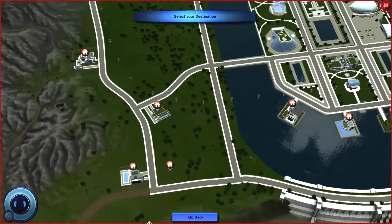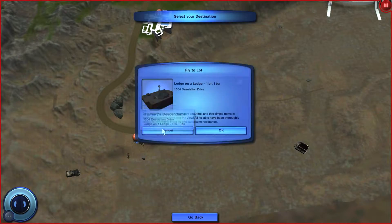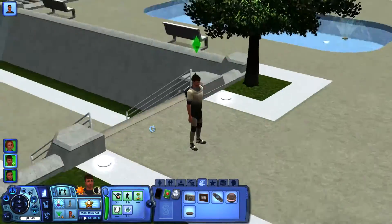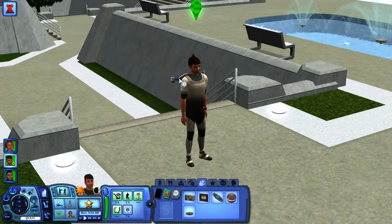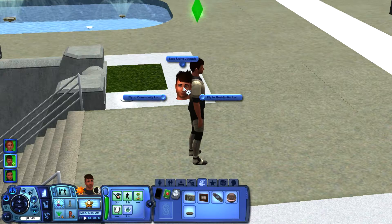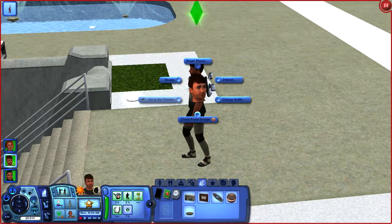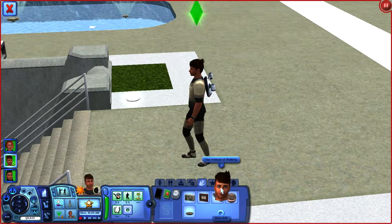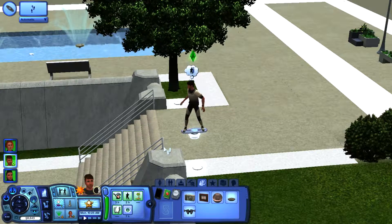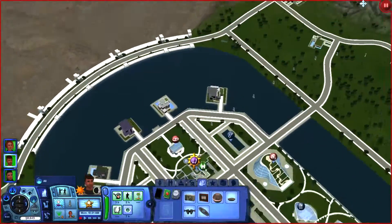Let's fly to the residential lot and see if that works. Wait, is this it? Yeah, it is. Why is everybody trying to compliment him? Can he practice using the jetpack? Why can he not do that? I'll just have him fly around or use the wind carver to get somewhere instead of walking. There we go. He's not having a good time anyway — I'll just have him go visit his descendants.